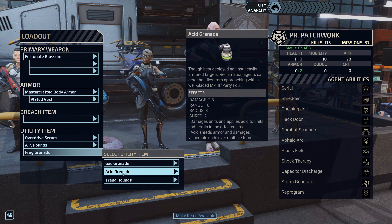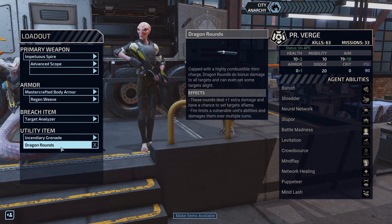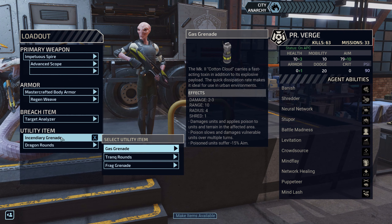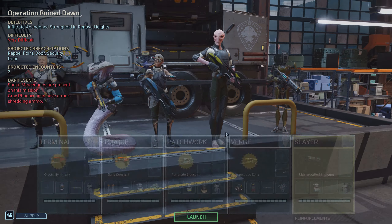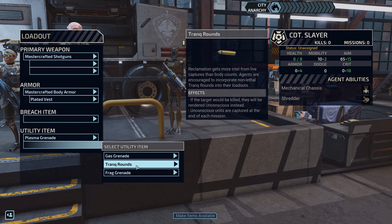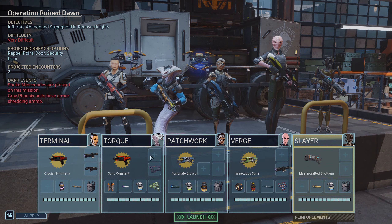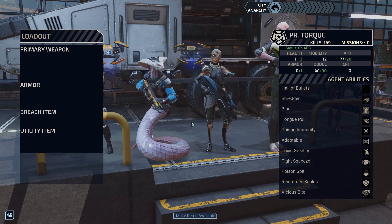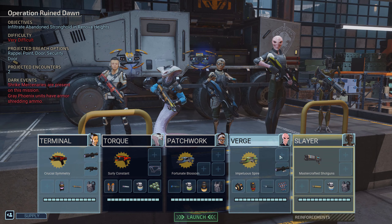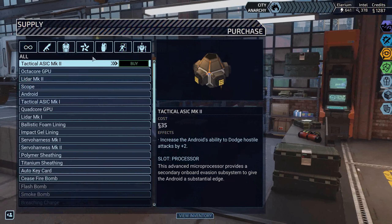Though best deployed against heavily armored targets, reclamation agents can deter hostiles from approaching with a well-placed Mark II. We've got dragon rounds for the fire incendiary. And I can give the robot some stuff, like trank rounds. There's still space for weapon upgrades here — one, two, three, four. We could buy some more stuff. We've got plenty of money.